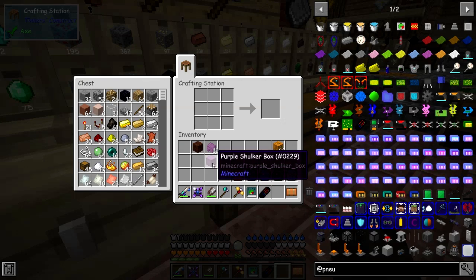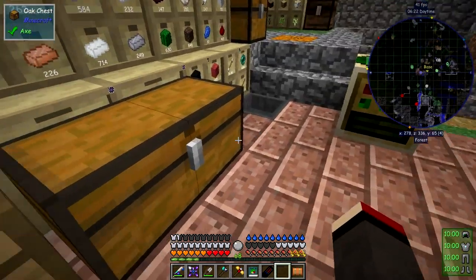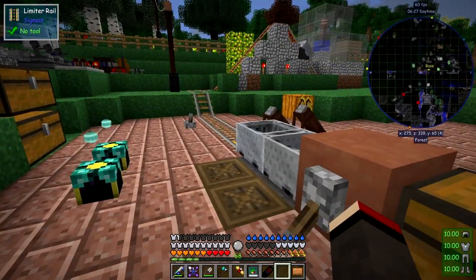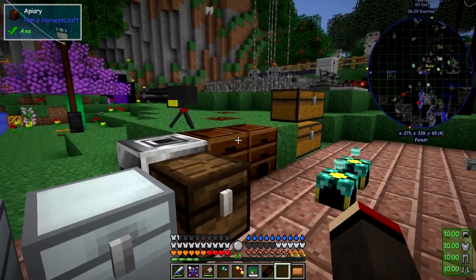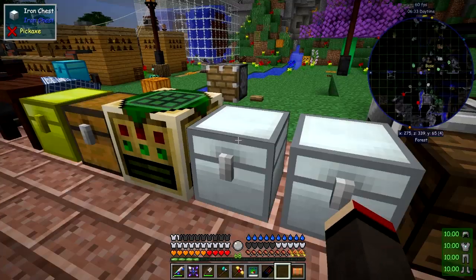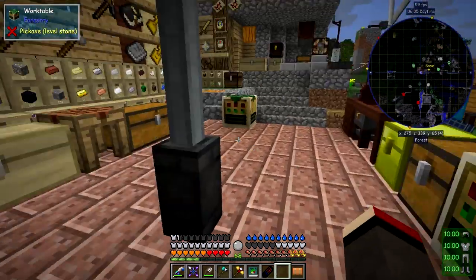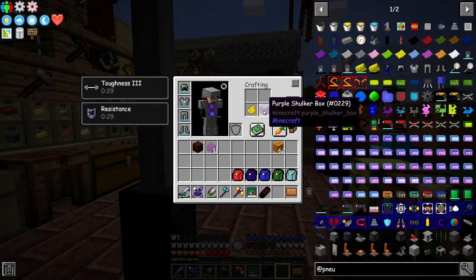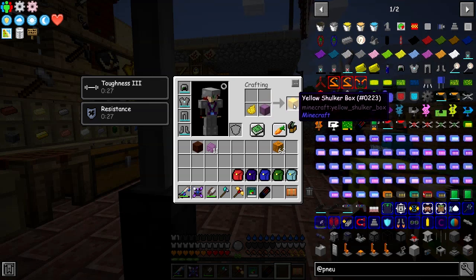I believe you can dye these. I've got some dye in this chest. I wonder if we could mix those two together to get a yellow one for example. Oh yes you can - just put yellow dye with it and you get a yellow shulker box.